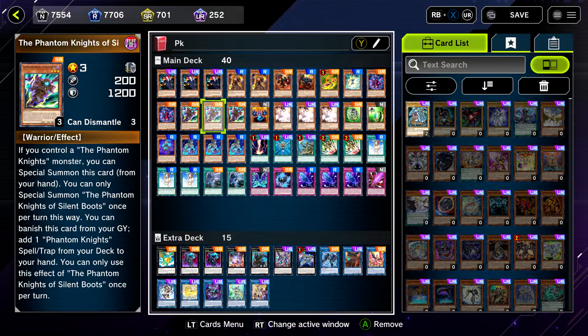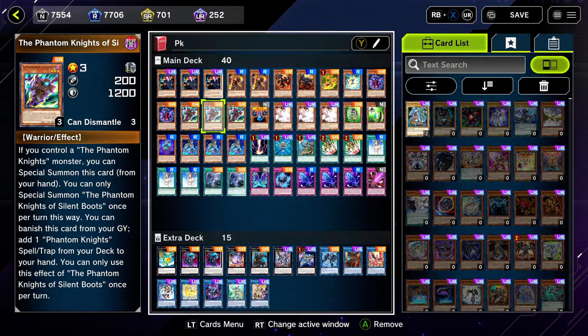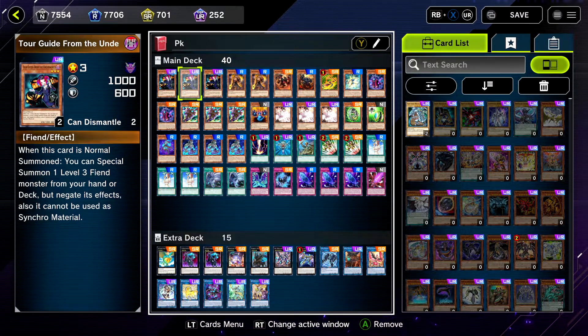Appollousa for negates, Access Code is simply an OTK finisher. So yeah, this is what I use. Like I said, I'm Platinum 5 — I made Platinum 5 last season as well with this exact same deck. I've made no changes, and I'm not playing Rongo.